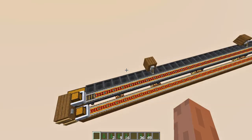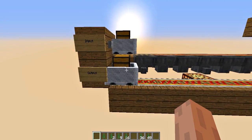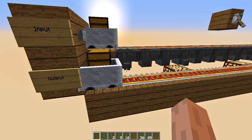And of course, this is expandable. I could do a curve here and add a lot more hoppers. I could have used another rail line instead of those hoppers here, but this is just what I decided to do. And our answer is here — the square root of 64 is 8 according to our machine.